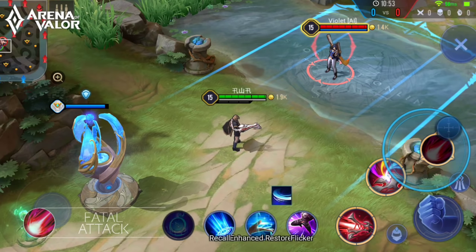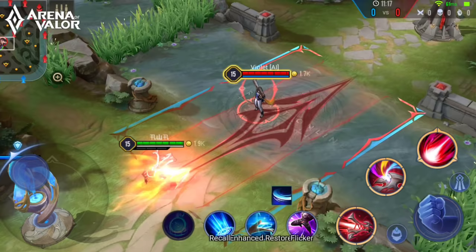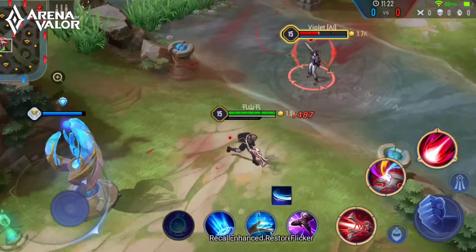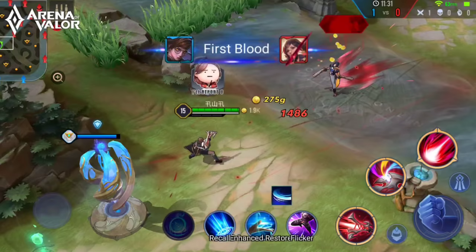And finally his ultimate, Fatal Attack: Thorn uses demonic energies to accumulate energy, dealing physical damage to enemies in range of a huge rectangle after 1 second. Enemies in the middle of the area will take double damage. You see how huge the range is? That is why it's super useful in teamfights to hit enemies from afar. Don't forget that the middle area deals twice the damage, so aiming it correctly is key to victory.